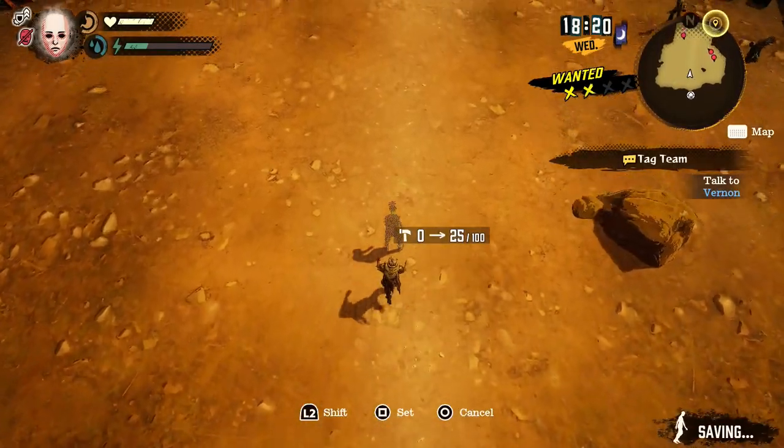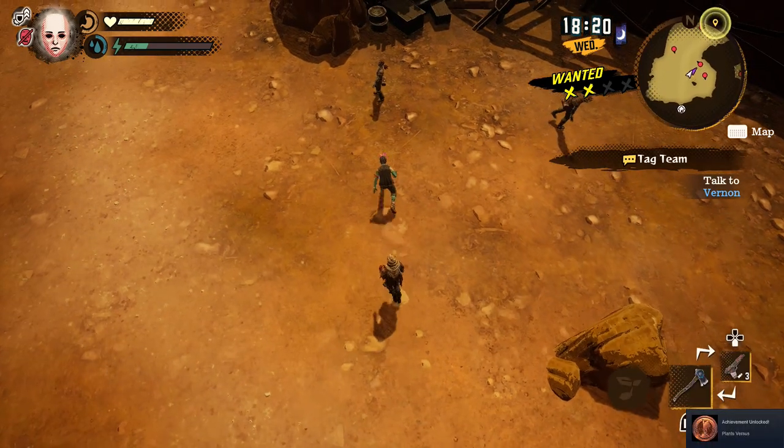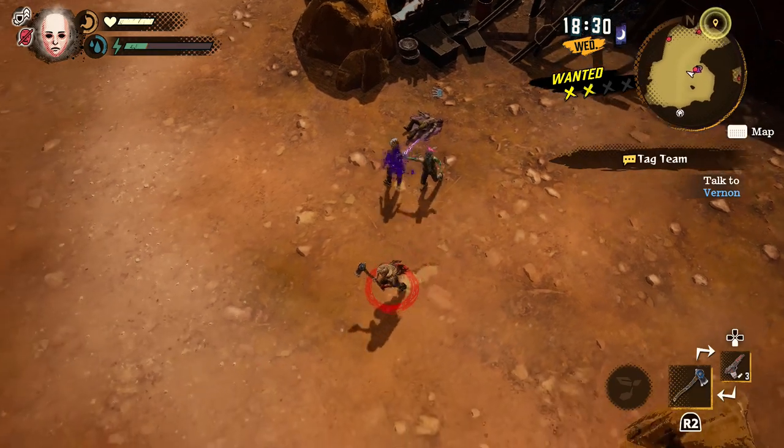So equip it like I said and then you can simply go ahead and place it. You see the numbers 25 out of 100 — basically your 100 is your limit. Each one of these zombies is worth 25, so that means you can only have four of these zombies out at any one time.